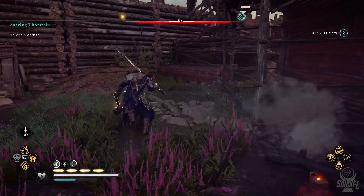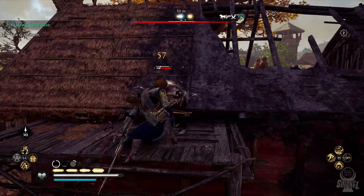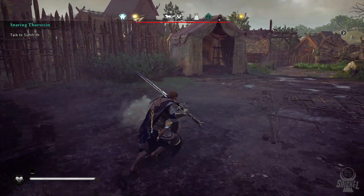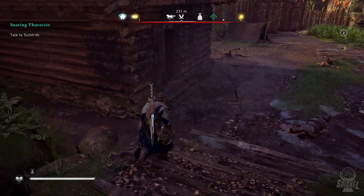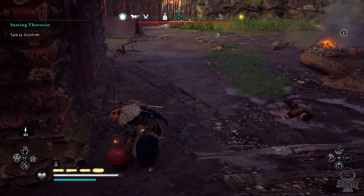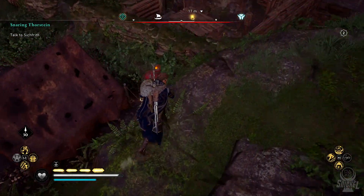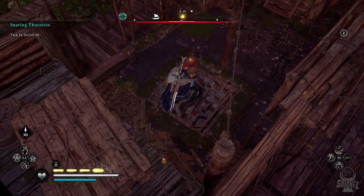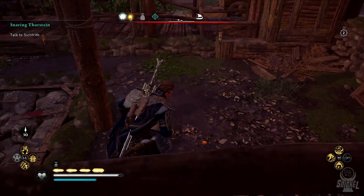Now let's get into the meat and potatoes of your playtime in this game, which is going to be the exploration that you're going to have to do. I just want to reiterate that the most efficient way of getting through this map and exploring is to explore areas that you pledge to at the time that you're completing that area's arc. This will make the exploring feel natural and at the end game, you will only need to go back to a few places to clean a few things up. Assassin's Creed Valhalla has a total of 11 collectibles that you'll need to collect while going through the entirety of the map.